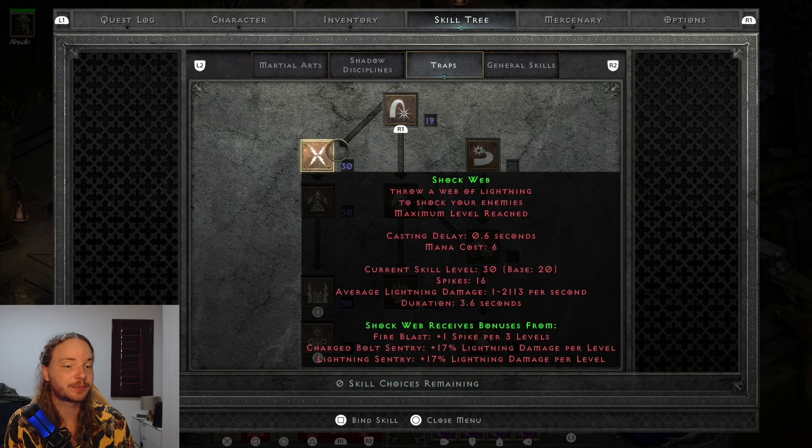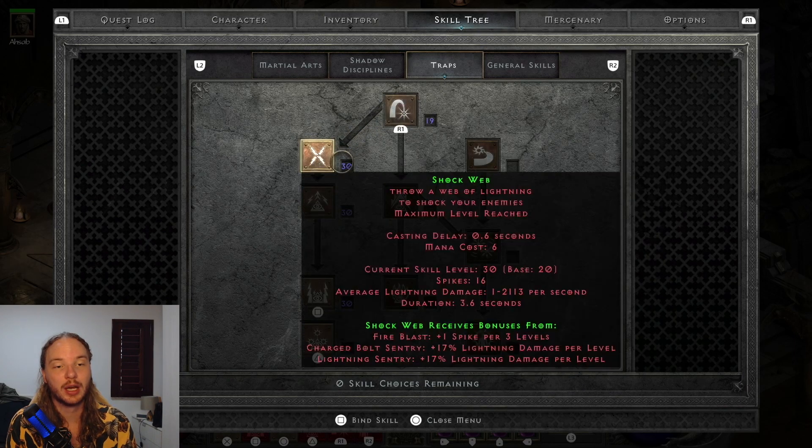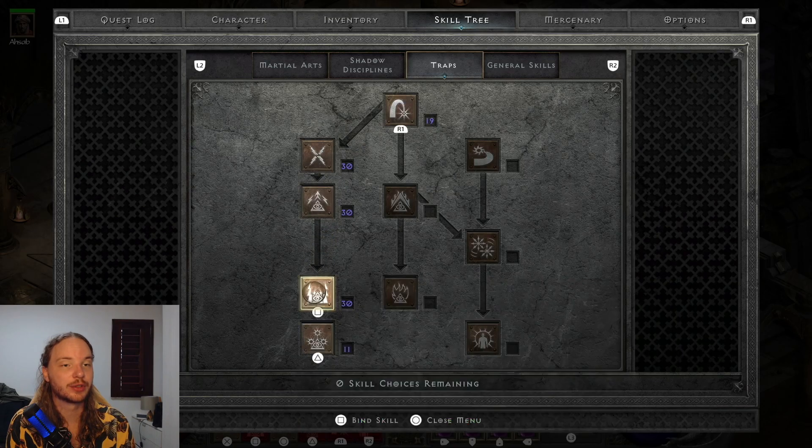I don't even need Fire Blast to kill mobs — everything dies just from Lightning Sentry. Shock Web actually has a lot of damage now because of changes to next-hit delay, so you could start throwing Shock Web instead of Fire Blasts in between casting your sentries.